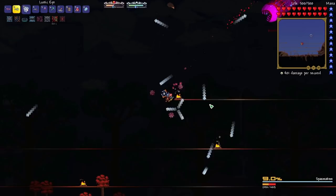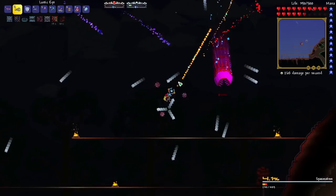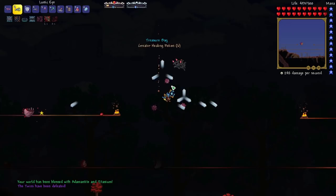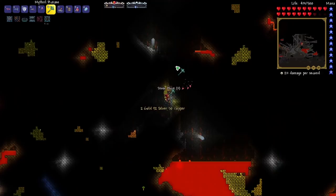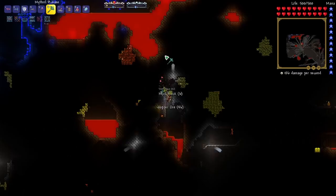I can't be switching weapons — I need to just focus on the dodges. The Twins are almost defeated — there we go! That was actually getting kind of close. And now we have the Souls of Sight. We got blessed with Adamantite and Titanium, so let's go back to base and go underground with some Spelunkers to pick up all that new ore. I love that Calamity changes vanilla stuff — after playing this game so many times it's really fun to have a new take on vanilla content.